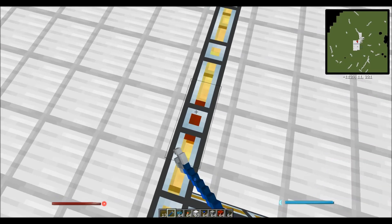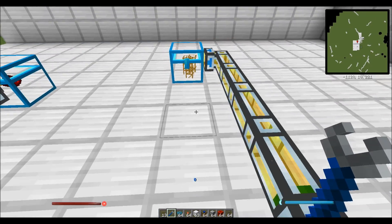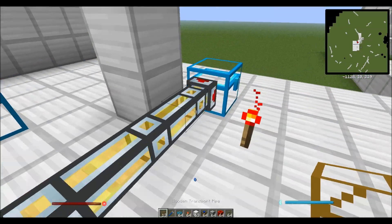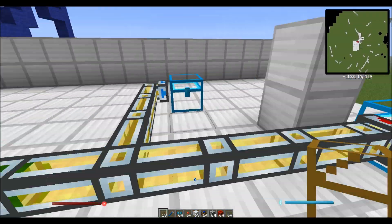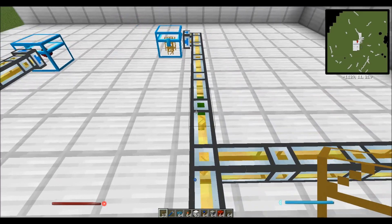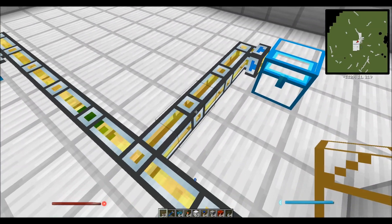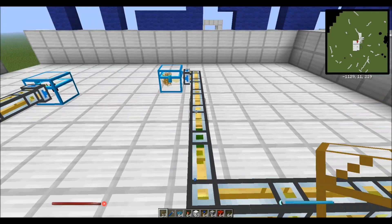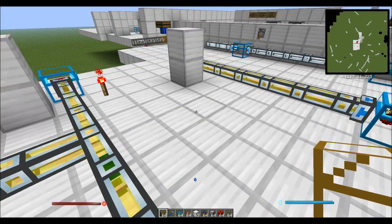You can also do vacuum mode, which means that this pipe is 1,000 units shorter than it was before. Instead of getting blocked from this way, items get sucked down this tube, and all of your items will end up in this chest.